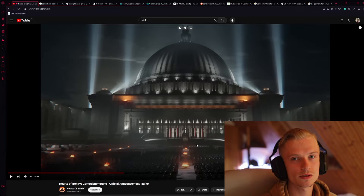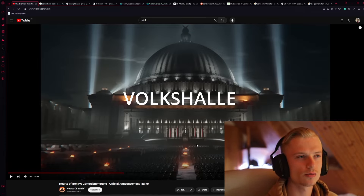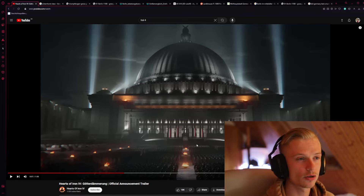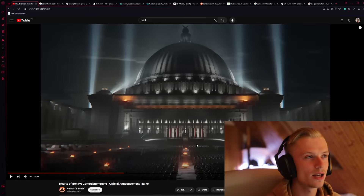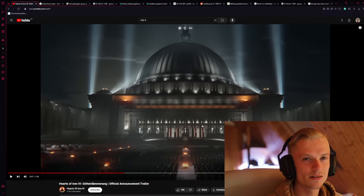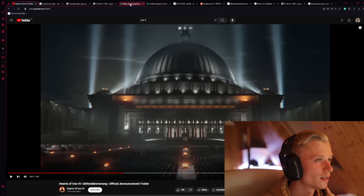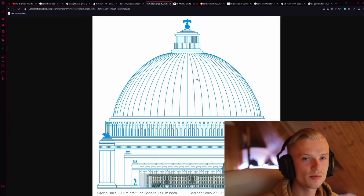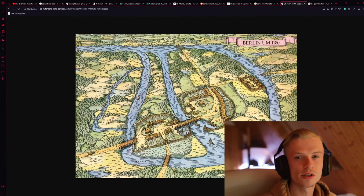This one is also interesting, because this is the Volkshalle or People's Hall, which would have been the centerpiece of the new German capital Germania, which would have been built on the place where Berlin now stands. The difficult thing about this is that as it would have been very tall — here is a size comparison with the Berlin Castle — it would have been nearly 300 meters high. It would have been very heavy.